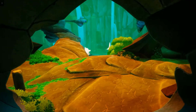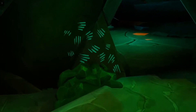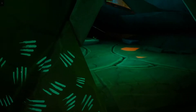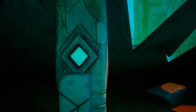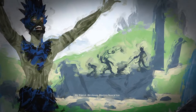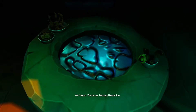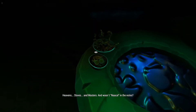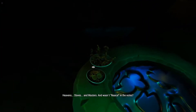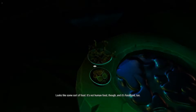When you reach this section, the main puzzle starts. We're going to interact with all the symbols — these symbols are necessary. Since this is a 100% walkthrough, we're going to interact with every item and every mystical thing. There are notes referencing slaves and masters. Something called Nicole in the notes looks like some sort of food, not human food, and it's fossilized.